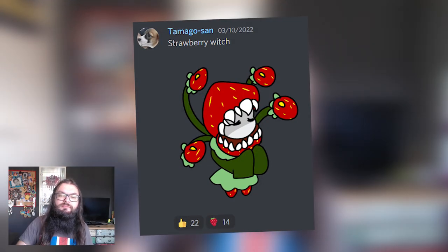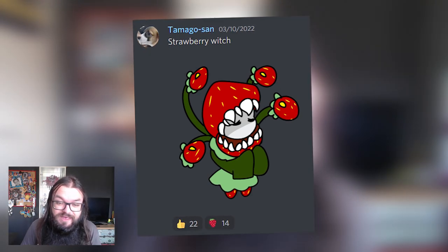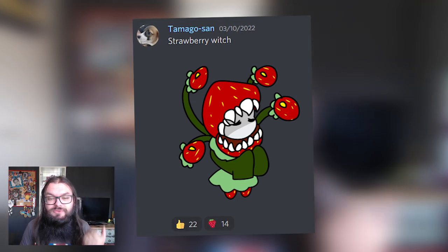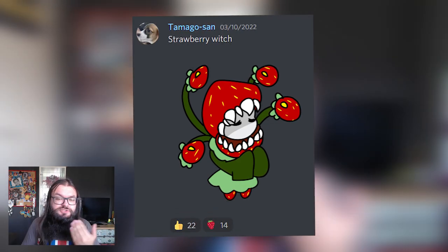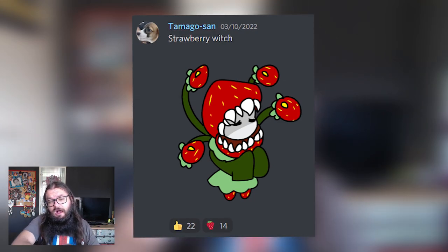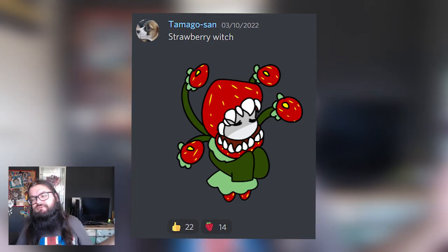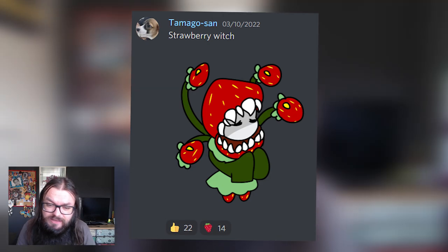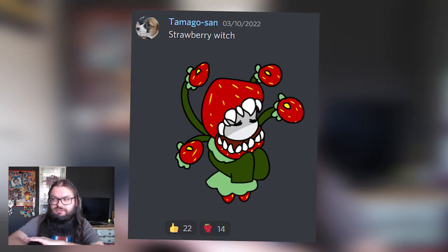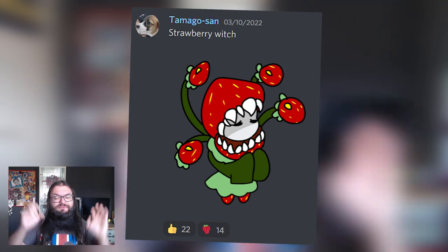Here we have from our own developer Tamago-san: Strawberry Witch. By the emotes below, you guys really really like this one, and for good reason — it's a really cool design. It kind of matches with Strawbella that we already revealed, so that alone makes a lot of sense. Most plant-based buddies are cute and beautiful, but this one is scary and dangerous — you don't want to get near it. I'm a sucker for those long sleeves, and the little strawberries floating on the tentacles could make for a really cool animation.